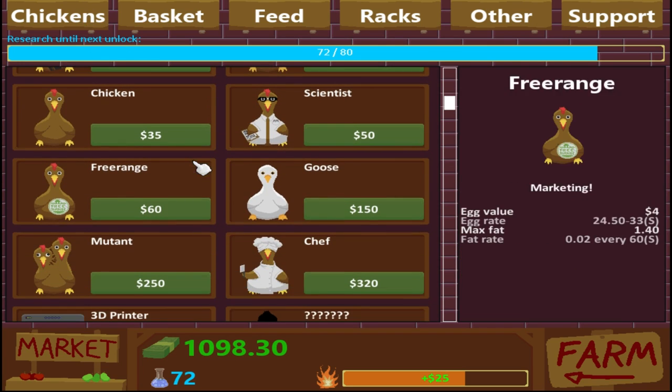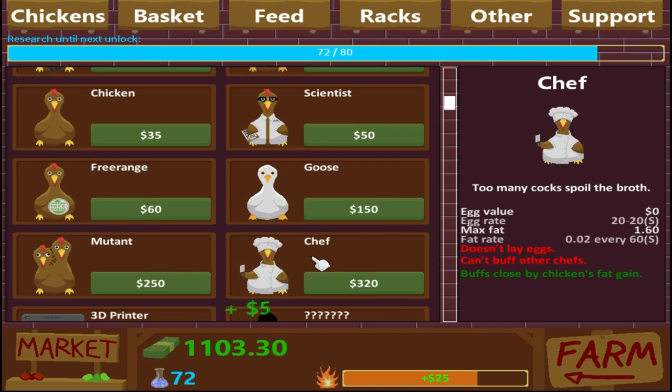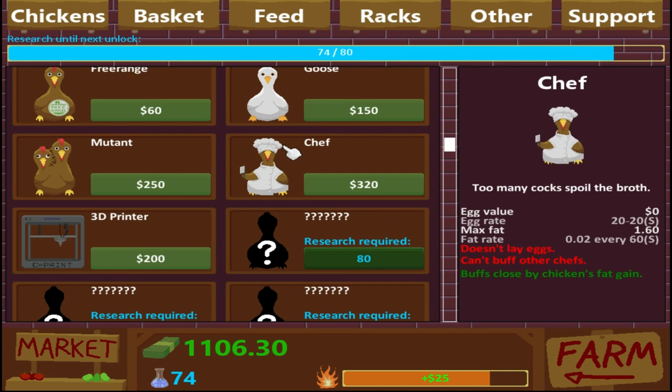Nonetheless, in the chicken screen, we've got a couple new chickens. We've got the Chef, which basically says it does not lay eggs, can't buff other chefs, and then it buffs close by chickens' fat gain. I'm assuming you put it in the center of your thing and it buffs a bunch of stuff. Which is cool.